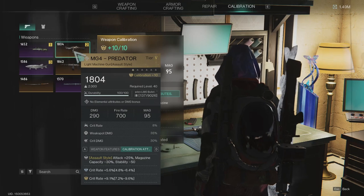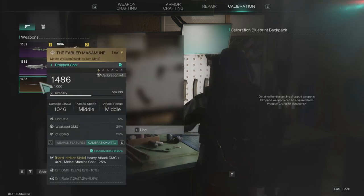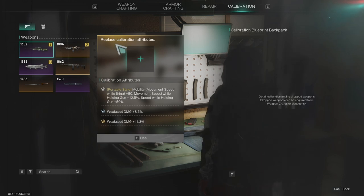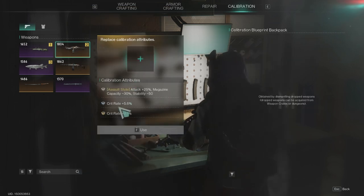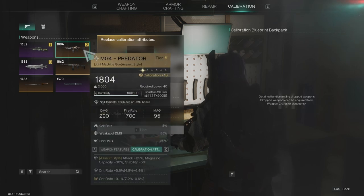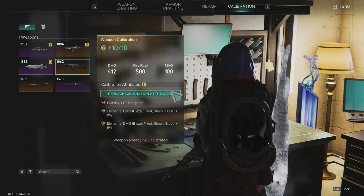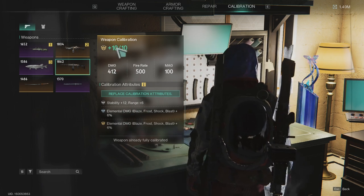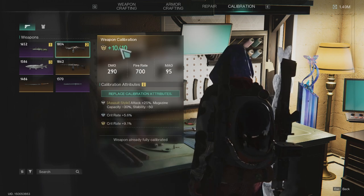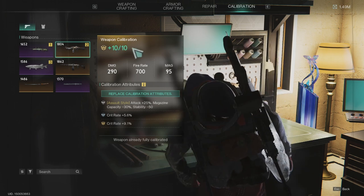You're maxing out the gun, not the attribute slots themselves. Once the gun is maxed out at plus 10, you can then change these attributes to whatever you want — it's always going to stay at plus 10. I've maxed out both guns, and now I can change the attributes whenever I want. If I find a better one, I just swap it in and it's all good. You just need to max the gun once to plus 10, then you can replace the attributes as much as you like.